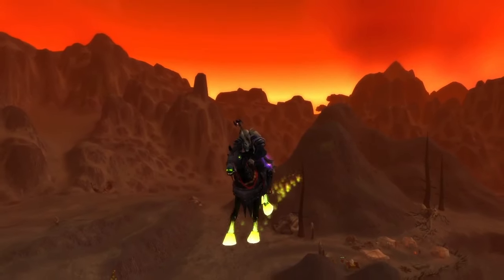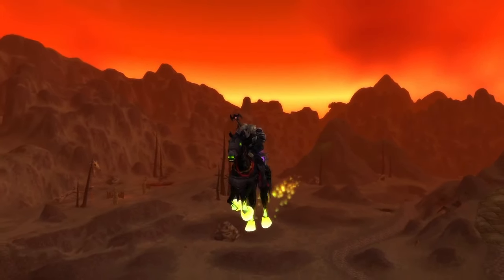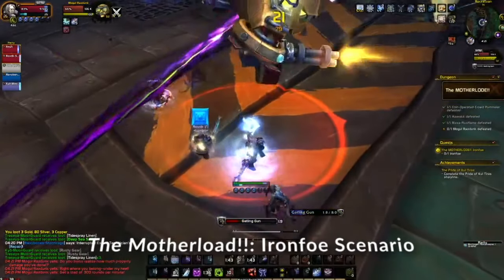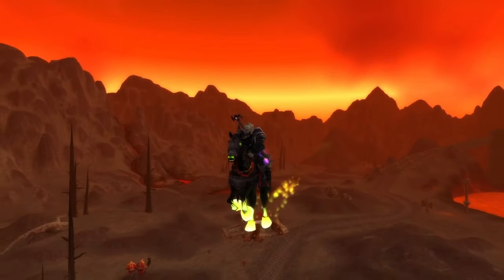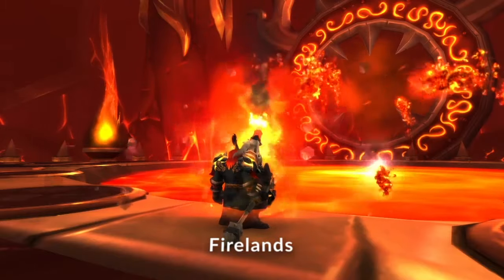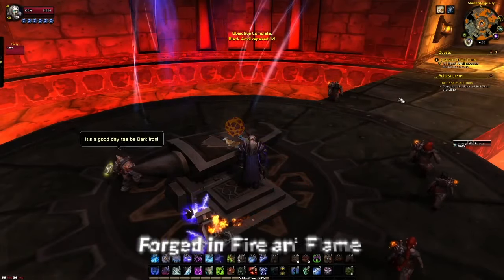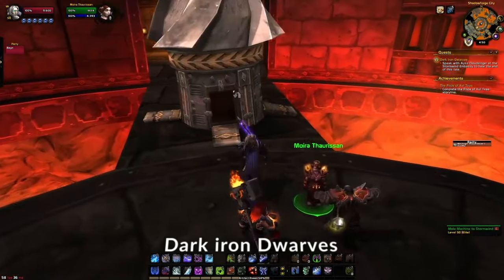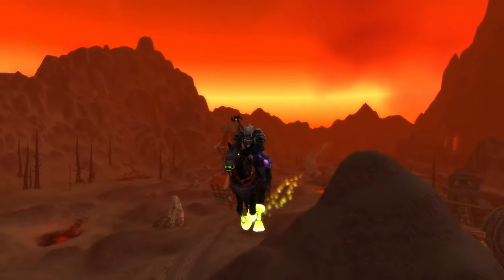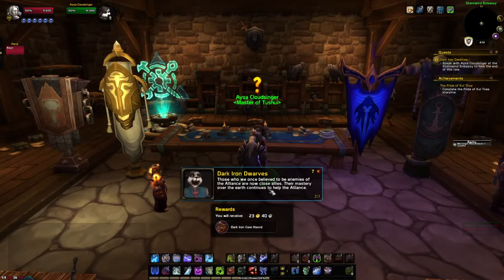In order to unlock your Dark Iron Dwarves, the second part after completing the Ready for War achievement is to go into the Blackrock Depths and do the scenario there. Then you will have a dungeon called The Motherlode. After that there will be about four quests: Molten Core, Firelands, Forged in Fire, and Flame. Last but not least is the Dark Iron Dwarves quest, which will wrap up the Dark Iron Dwarves joining the Alliance.